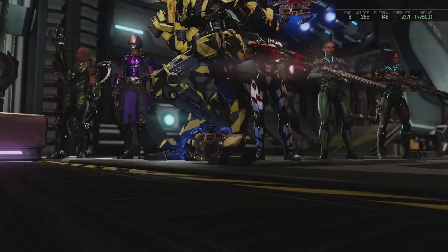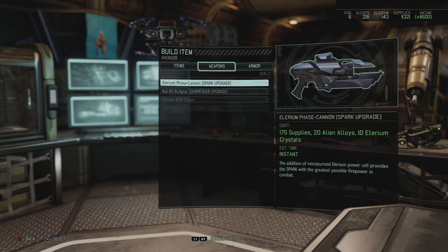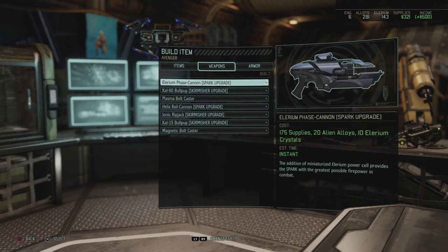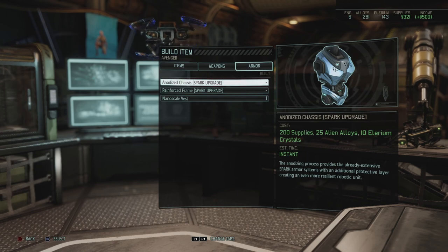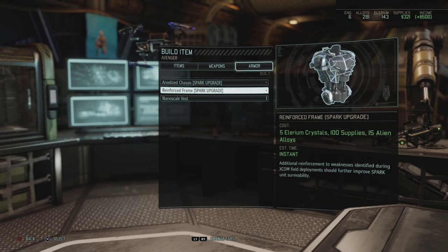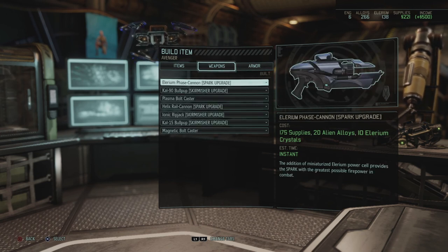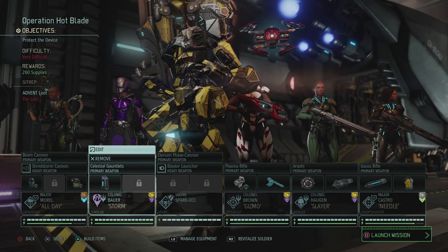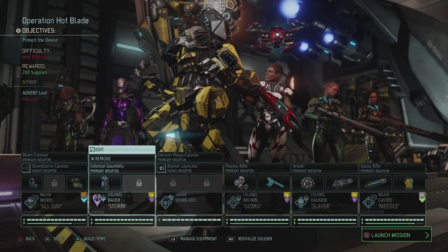First things first, I need to go to build items. In the weapons section, we can upgrade the Gremlin to Mark 3, which improves the healing capacity. We can also upgrade the Spark's body — I'll do the reinforced frame first, and then go for the Illyrium Phase Cannon, which is the plasma version of the Spark's weapon. There goes basically all our money, but the Spark looks a bit fancier now.